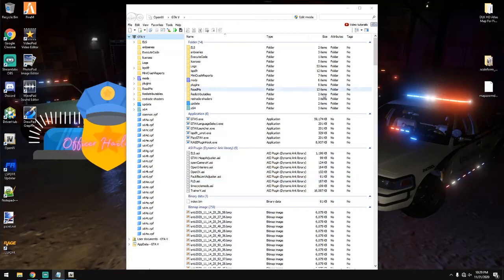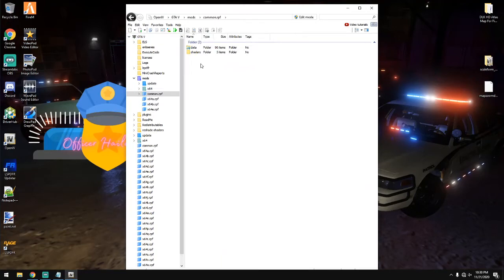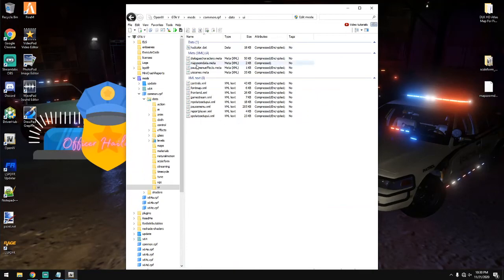Once your OpenIV is open, you're going to go into Mods, then Common.rpf, then Data, then UI, and you're going to find MapZoomData.meta. Now, as a security measure, I like to go into edit mode and either delete the original or drag it out to a folder on your desktop called something like 'backup'.